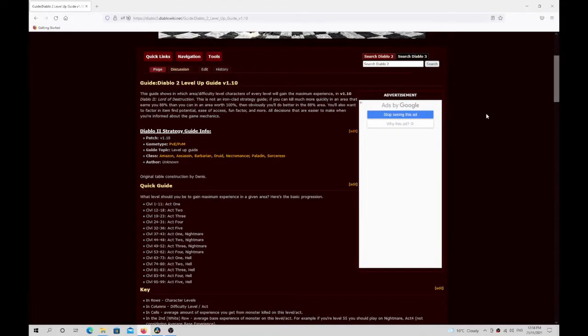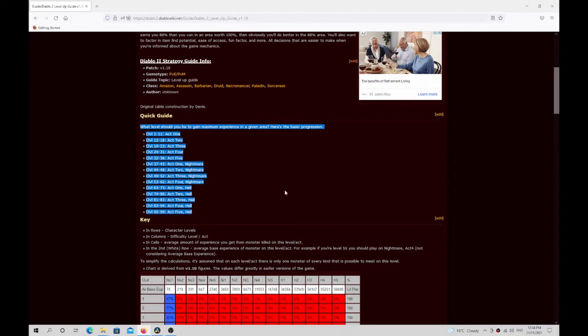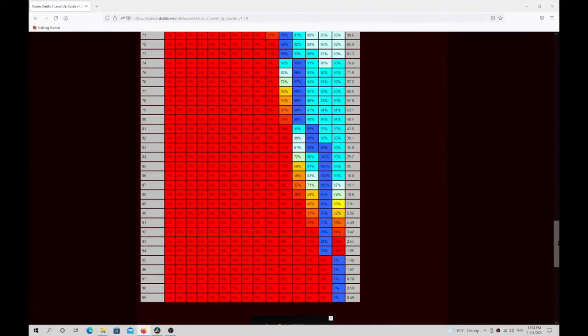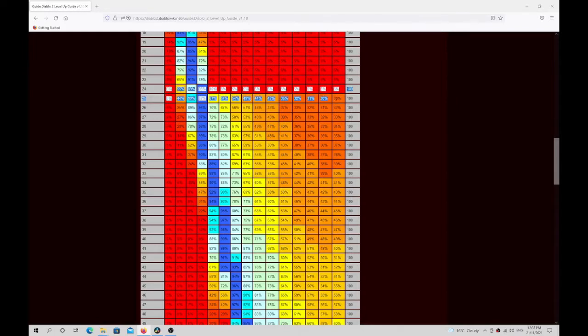I thought I'd show people this well-known Diablo 2 experience guide. It shows the optimum place to be depending on your character level, summarized in a table. As far as I'm concerned, this is a perfectly accurate guide to level your character, but I personally prefer to run for experience by running super unique monsters using the Players X command. I'd ask people to note in particular this part of the chart, where between level 24 and 25 the experience all of a sudden rises from about 5% up to about 30%, depending on where you are in the game. Once your character has passed level 24, there is a sizeable experience gain.